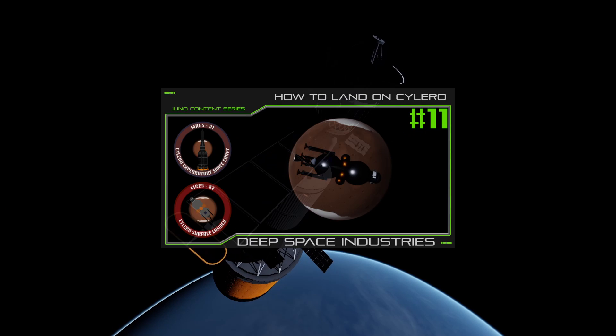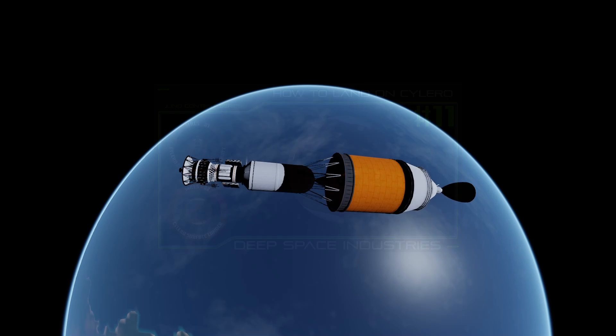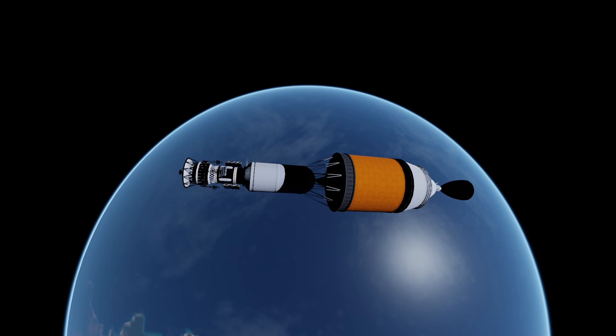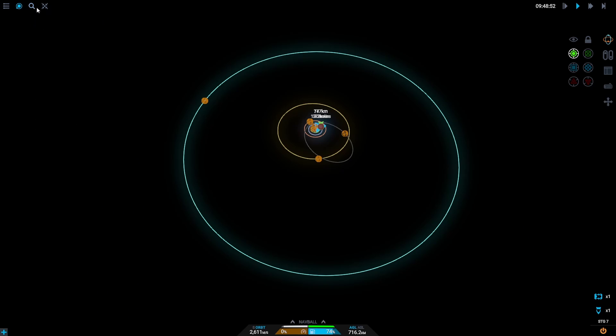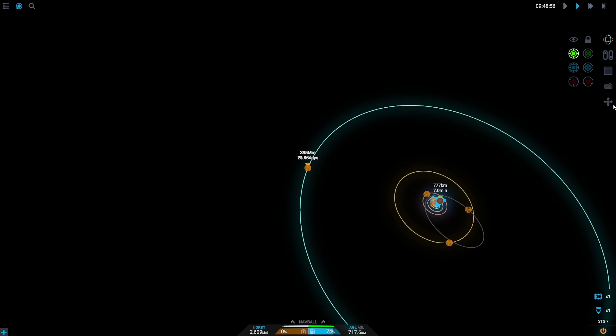Unlike with the video on Scylera, I'm going to show you a different way to transfer to planets. This should in theory save you a little bit of delta-V. Instead of firing our engine to get into the sun Junon's orbit to then do a second burn to get to the planet, we're going to cut out the second step and just burn from Dru to the planet. This will allow us to take advantage of Dru's gravity, which will let us use our fuel more efficiently to transfer to Urados.